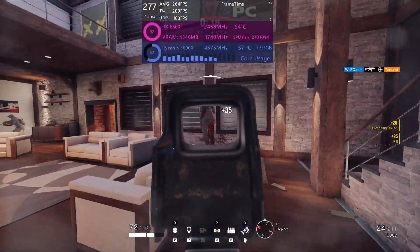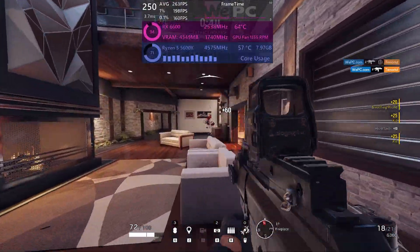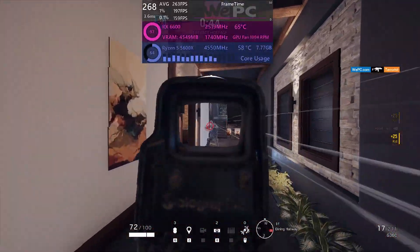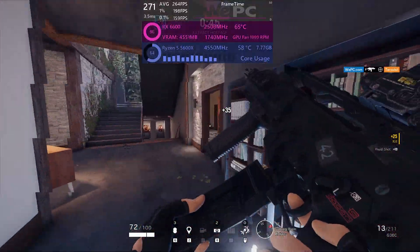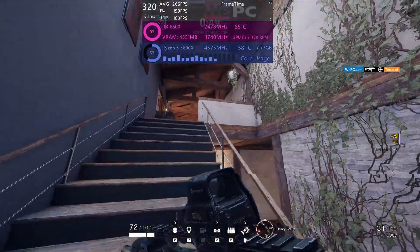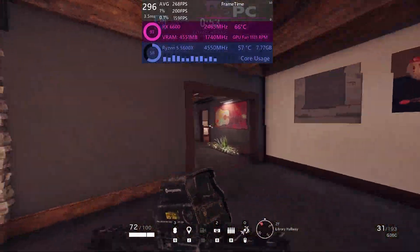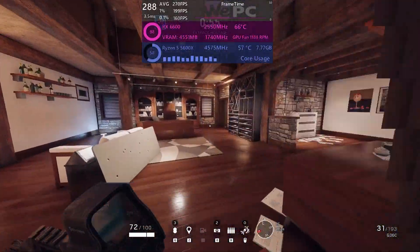Hello and welcome to WePC Benchmarks. My name is Seb and today I'm benchmarking the RX 6600 versus the RTX 3060 — the newest GPU from AMD on the low end and the lowest from NVIDIA at the moment that the 6600 has been released to compete against. We'll be seeing what kind of performance difference there is between the two, if there is any.